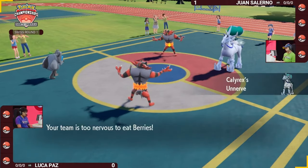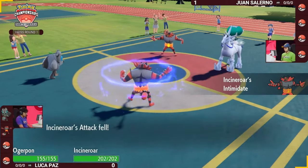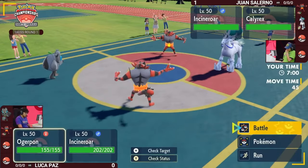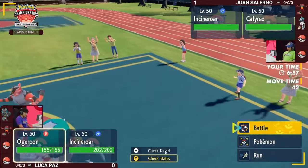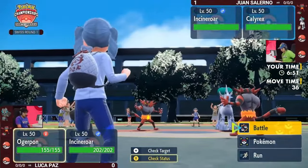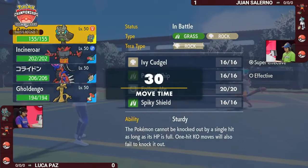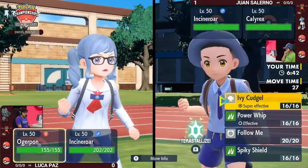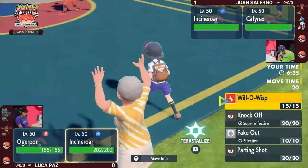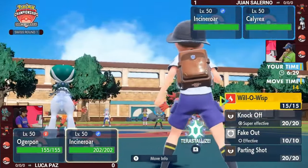Some adjustments from Juan, showing the Incineroar next to the Calyrex. When you see a fakeout user next to a Trick Room user, you think we're getting an attempt at Trick Room on turn one. A very common strategy on Trick Room Calyrex Ice Rider teams is to run a very fast Incineroar to compensate for the naturally slower team. Whether or not that means Juan has the faster Fake Out going into turn one, we'll have to see.